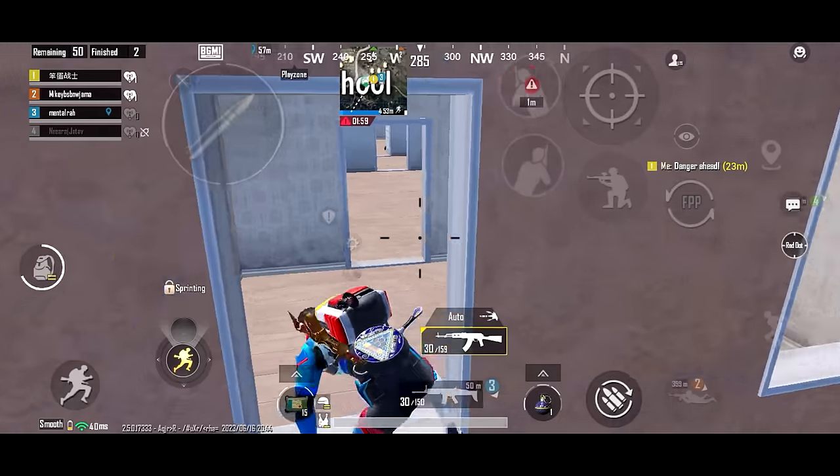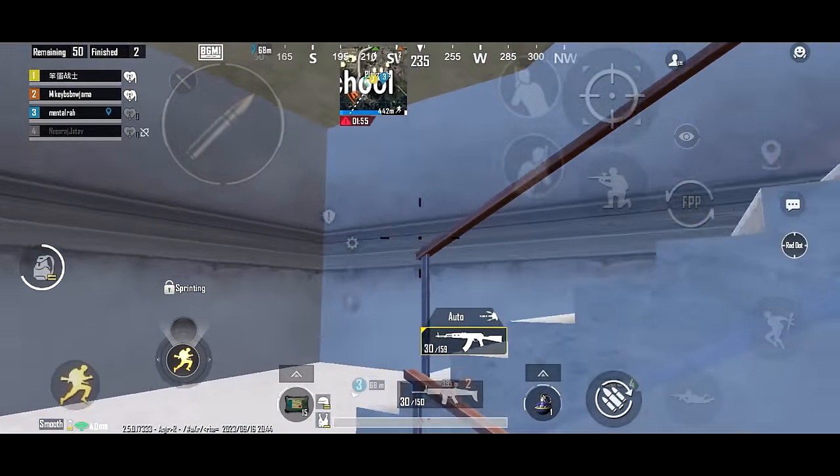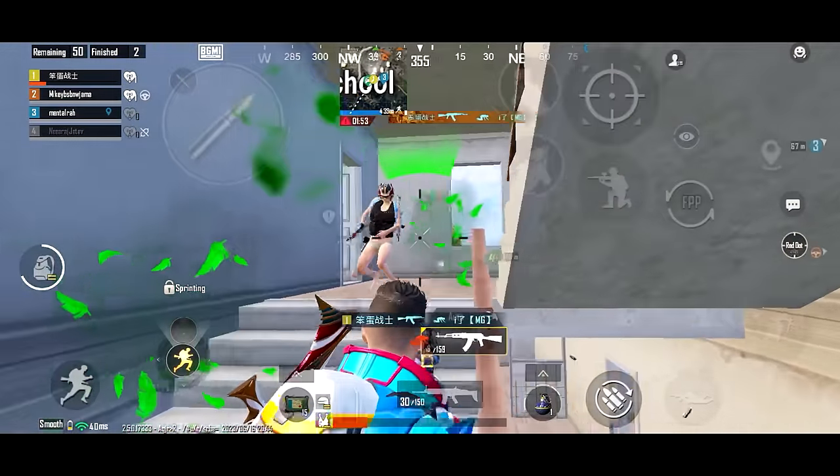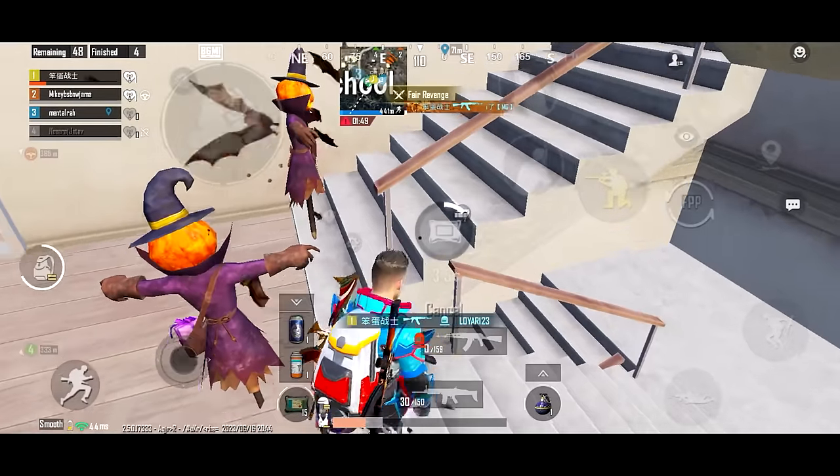Tip 4, aim assist. Always keep your aim assist off, because it always tries to make you shoot at the knocked player instead of the enemy that you are trying to fight with. So keep it off, especially in rushing situations.